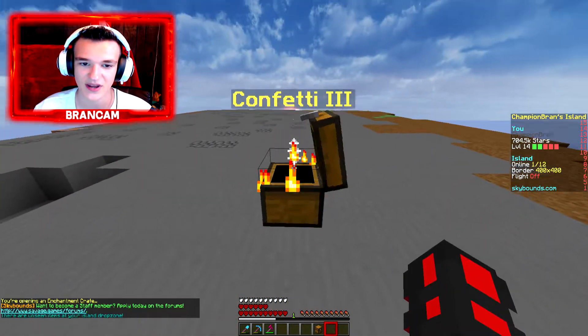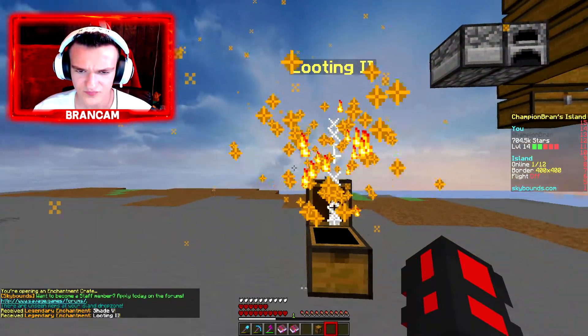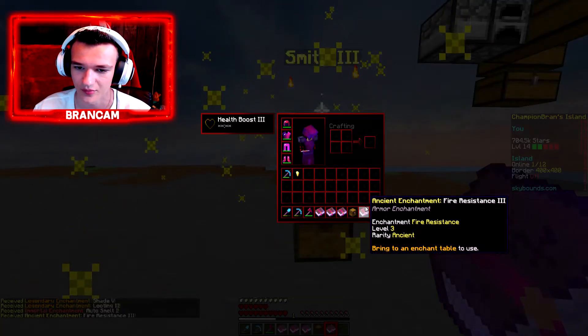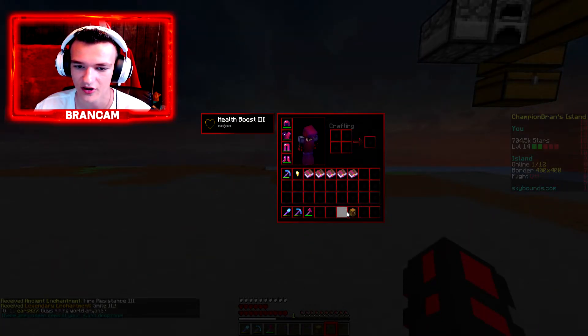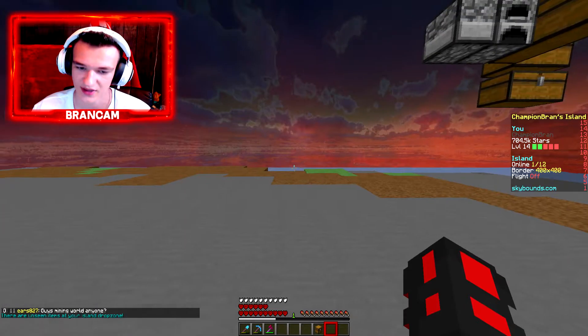Let's go and open this thing and see what we get. It actually shows the items. Shade 5 — and these are just legendary enchants. Auto Smelt 1 — that's a pretty good enchant I'm pretty sure. Fire Resistance 3, and Smite 3. So we only got like one really good one out of that — Auto Smelt 1, which I think I already have on this pickaxe, so that's pretty awesome.